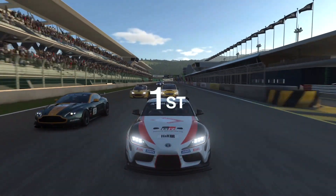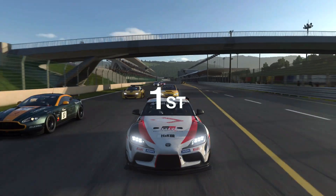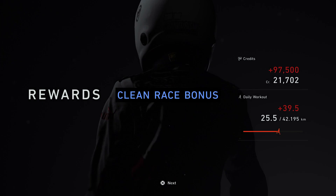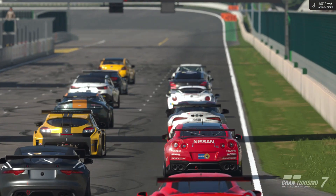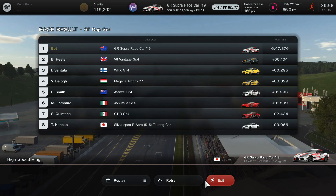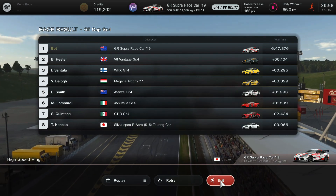Once you complete the race, just keep hitting next and you'll grab yourself a credit prize of a hundred thousand in about a five minute race. If you have a clean race you get a hundred thousand; if you don't, I think you get around seventy thousand — correct me if I'm wrong. Overall this is one of the better methods in Gran Turismo 7 to get lots of credits quickly. You can repeat this as much as you'd like — until next time guys, goodbye!